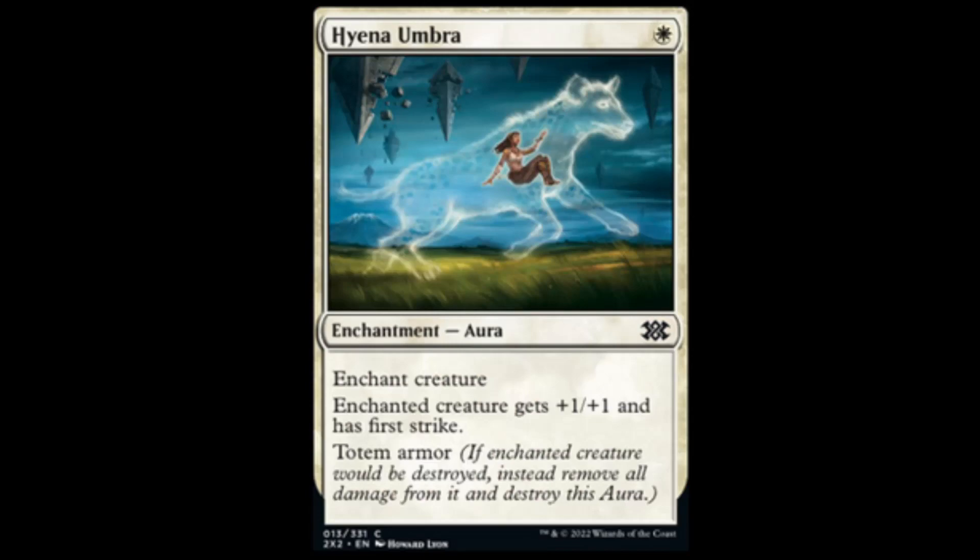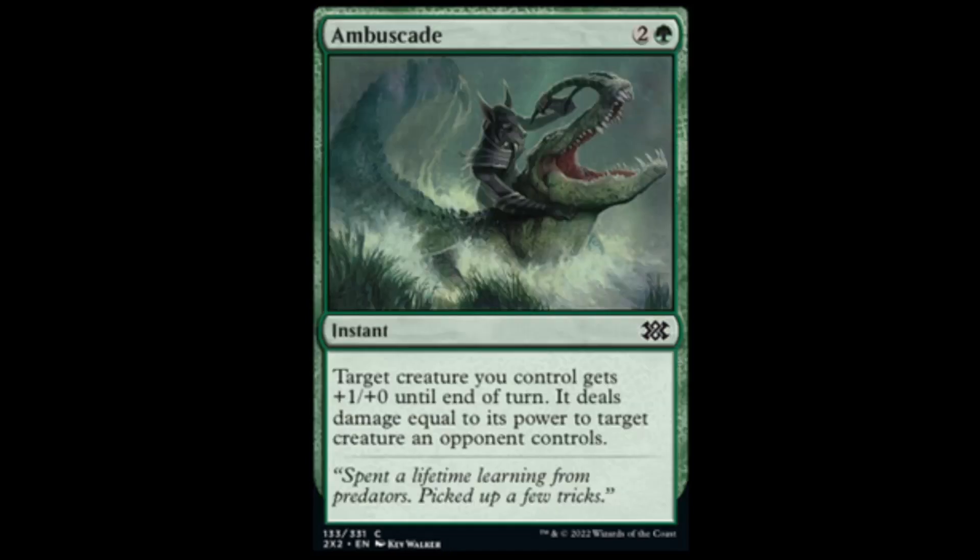Hyena Umbra — look at that: one white. Creature gets plus one, plus one and first strike, and totem armor. If you don't know what totem armor is — if the enchanted creature would be destroyed, you instead remove the aura from it. This is going to be an amazing card in draft — it's going to do everything. And then we have Embuscade: for green and two, target creature gets plus one, plus zero and it deals damage equal to its power to a creature you don't control. Good old green fight spell.